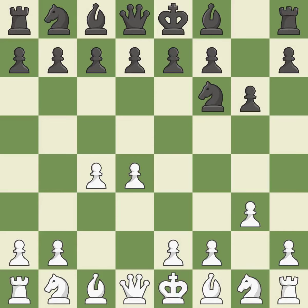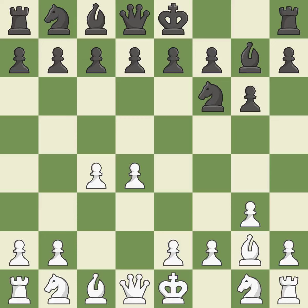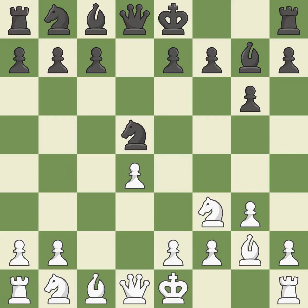The light-squared bishop is getting ready to be fianchettoed on g2, where it will be positioned on the long diagonal. The fianchetto move Bg7 places black's bishop on the long diagonal, while Bg2 places white's bishop on the long diagonal. A knight moves out of its beginning square and into the action, developing it from its starting square and activating it.